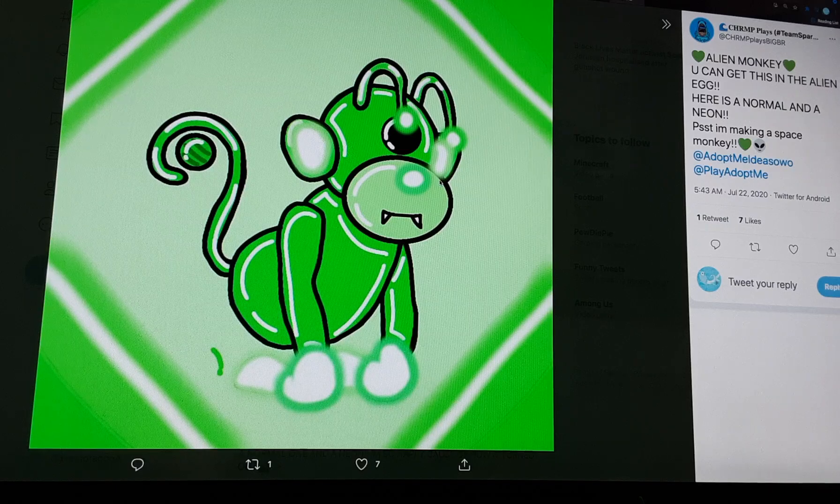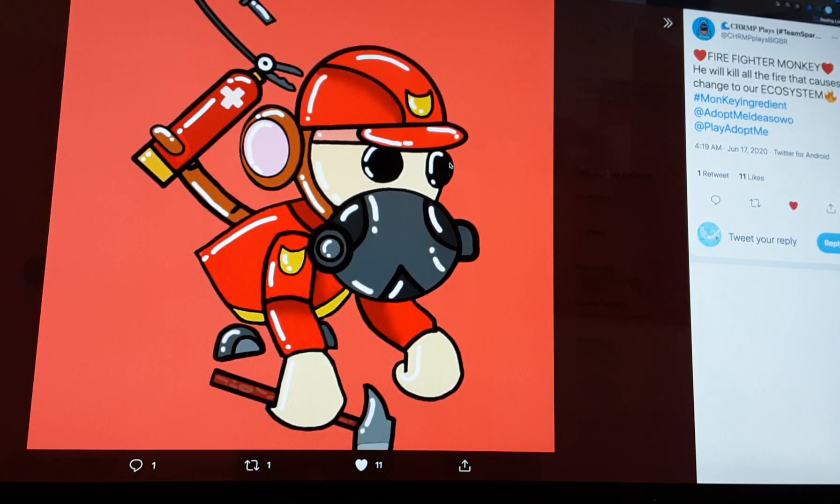Let's get into our second new monkey pet. Here we have a firefighter monkey. This will be for saving the ecosystem this summer. The ingredients it might need are basically fire extinguishers — maybe three fire extinguishers to make it. Like this video if you think the mask, the hat, and the clothes might be neon. That might be the real theory of how this pet will be formed.